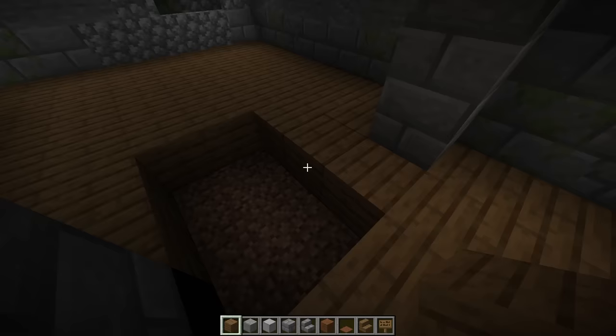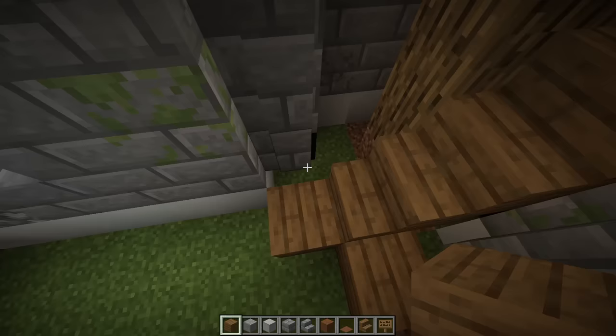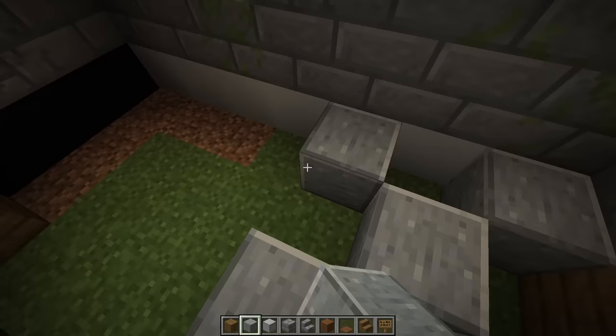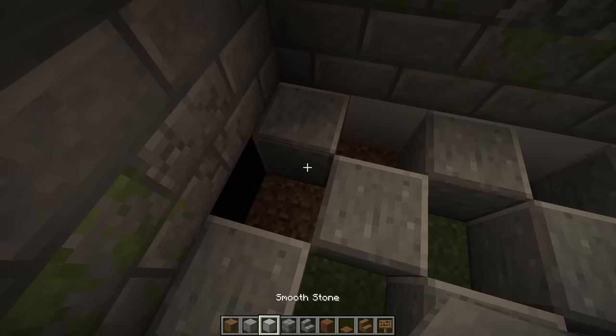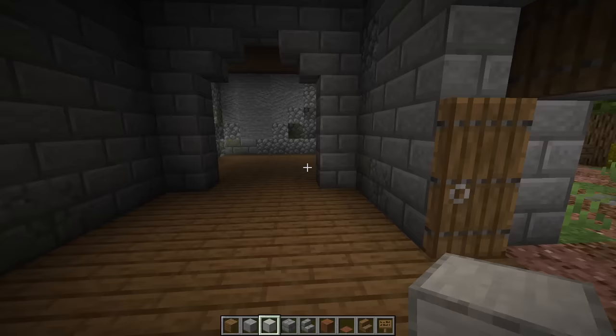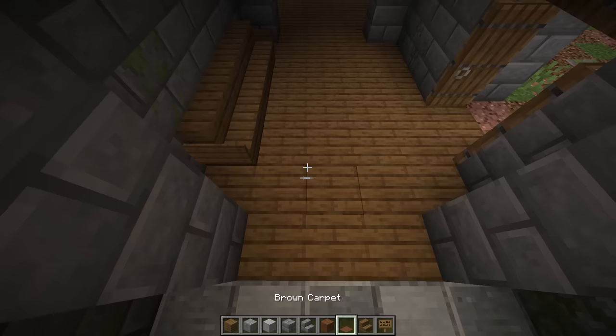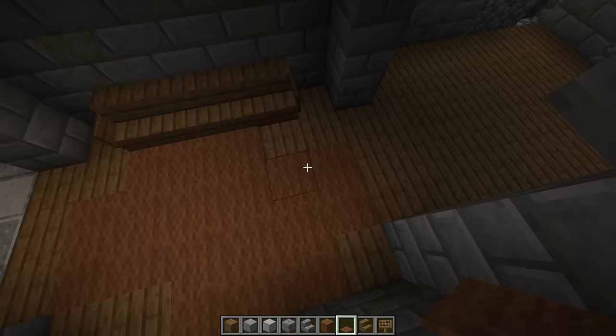Go over to the staircase and place two spruce planks, then fill in everything under the stairs. For this room which will be the kitchen, use a checkerboard pattern of polished andesite and smooth stone. To start the decorations in this front room, make a bench using four stairs and two signs. Then make a little carpet using brown carpet and brown wool — mark out the shape first in brown carpet, then replace some of these blocks with brown wool so we have some depth.